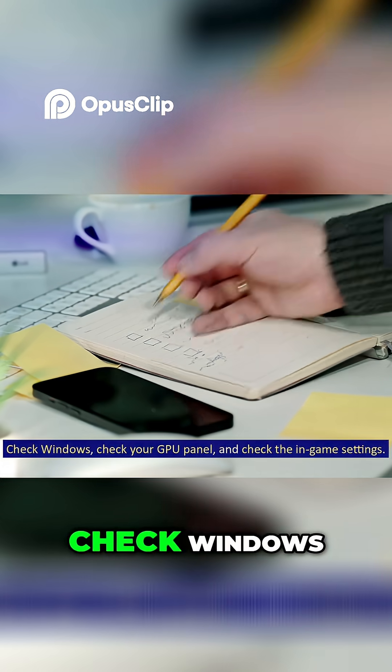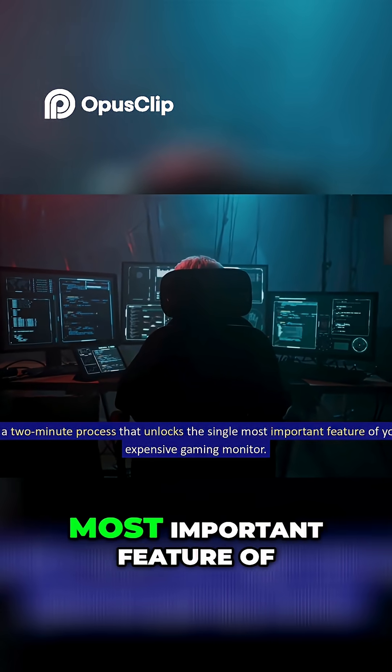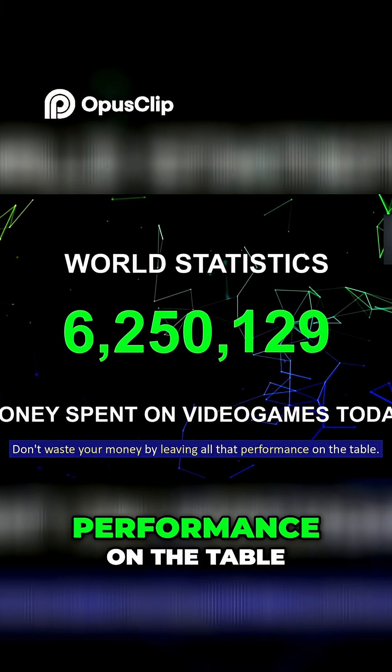That's it. Check Windows, check your GPU panel, and check the in-game settings. It's a two-minute process that unlocks the single most important feature of your expensive gaming monitor. Don't waste your money by leaving all that performance on the table.